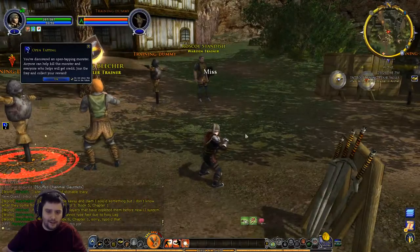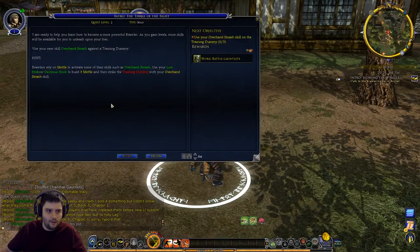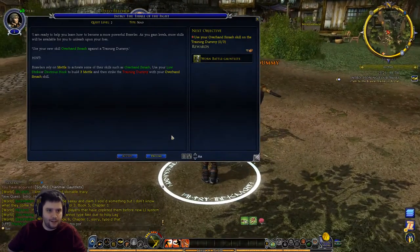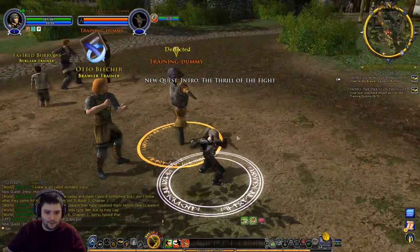The trainer wants us to practice. He says to stay a moment - he's ready to help learn how to become a more powerful Brawler, and as we gain levels more skills will become available. He asks us to use Overhand Smash against a training dummy. Brawlers rely on Metal to activate some skills - use Low Strike or Dexterous Hook to build three Metal, then strike the dummy with Overhand Smash.